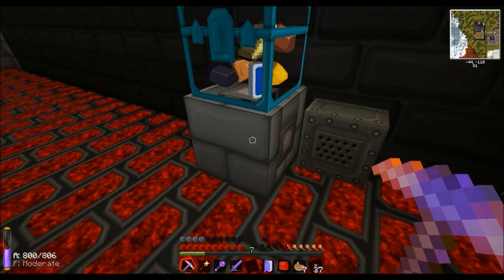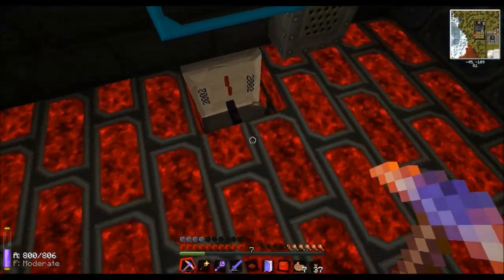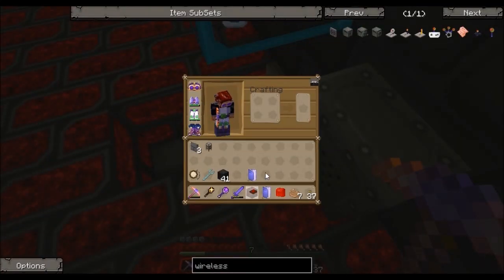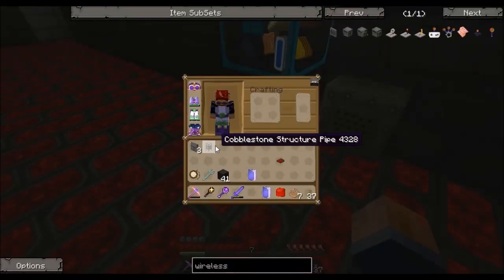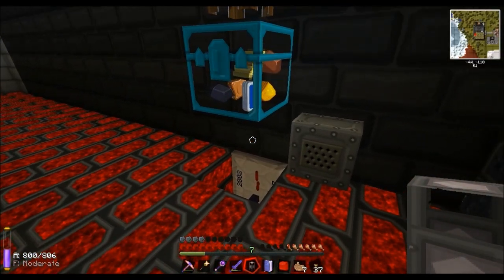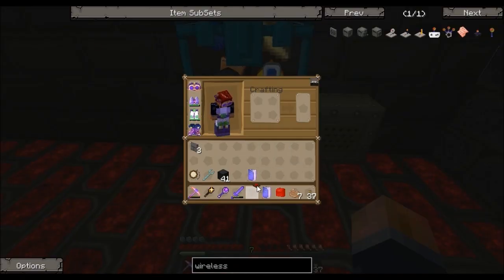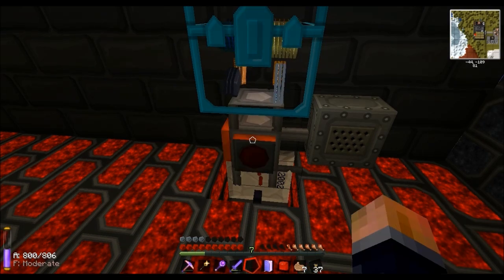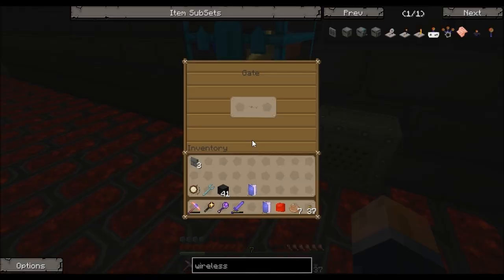I'm going to break this - unfortunately with facades, when you break it, it breaks what's underneath it, so I'll just have to smash that. As always one's falling down. I'll just place that back. A cobblestone structure pipe is the first thing we need - that's just a cobblestone pipe - and a bit of gravel. That's touching the chest add-on and our target gate, which I love; I use a lot of them.